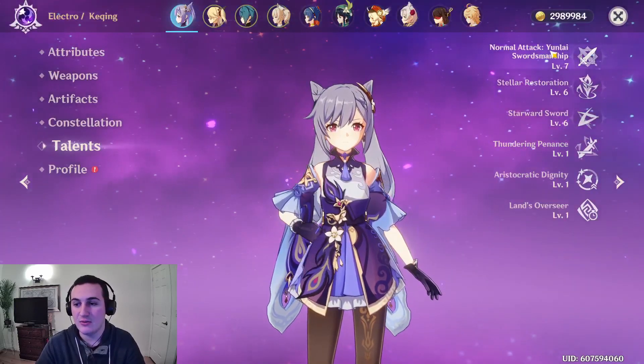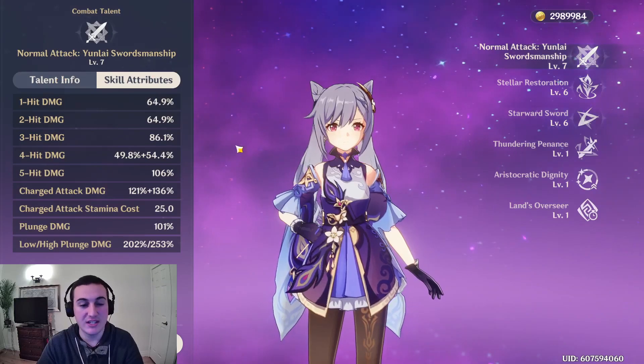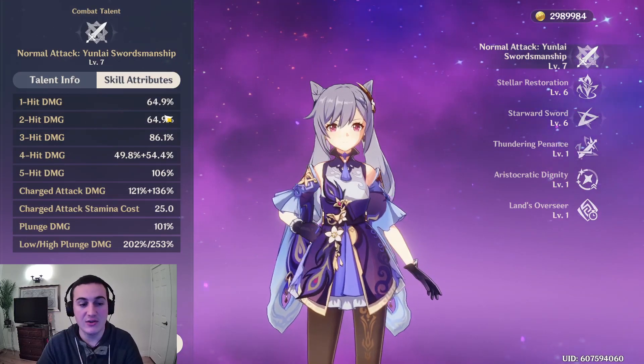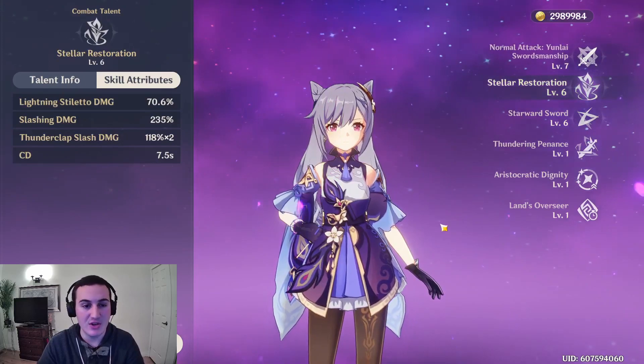Let's move on to Talents. I'm rocking level 7 basic attacks, which I use a lot. I do normal attacks and charge attacks a bunch with KaShing because a lot of your main damage is coming from there.